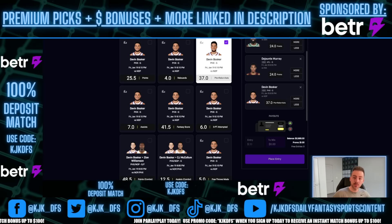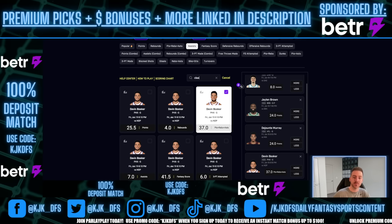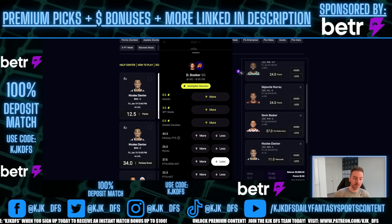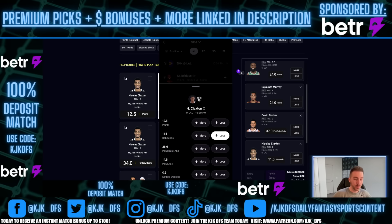We have four picks that have all been bumped on PrizePicks. The very last one is another bumped pick — Nicholas Claxton at 11.0 on PrizePicks. Why? Because he's favored to go under his 11.5 rebound line. PrizePicks has bumped him to 11.0, so we can't get the 11.5 with that edge on the under there. But we can get it on BetterPix at 11.5.